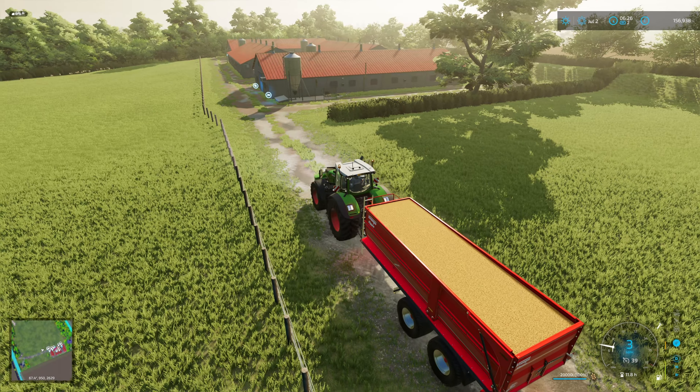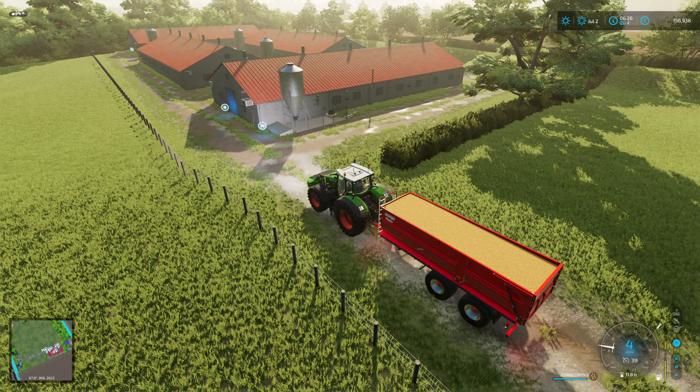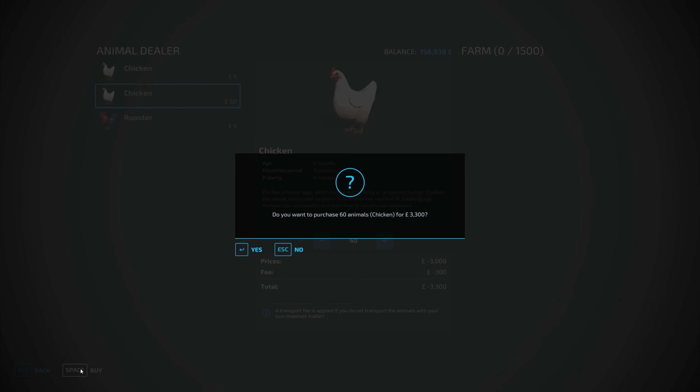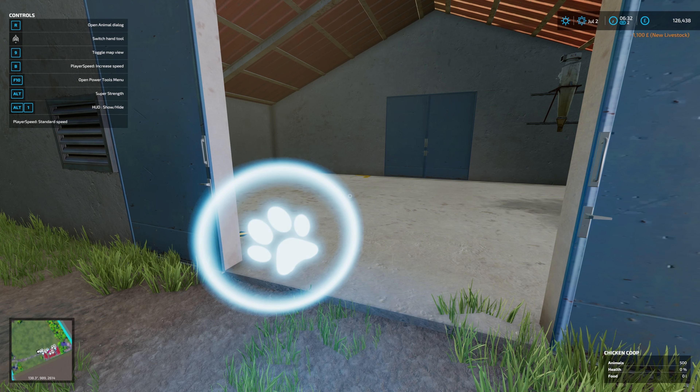Put the zone markers on so we can see where we need to be tipping. I like the layout of this. I guess what we should do first is jump in and buy a few chickens. Just in the animal menu for the chickens and we're going to go with the older ones. 60 chickens is £3,300. The pen can hold 1,500. I'm not going to buy 1,500 chickens. We've gone for 500 — nice round number.